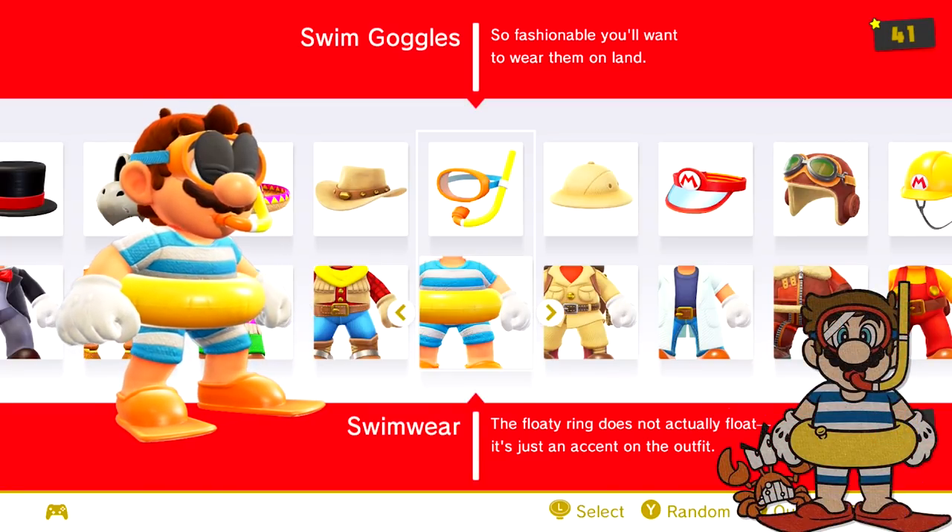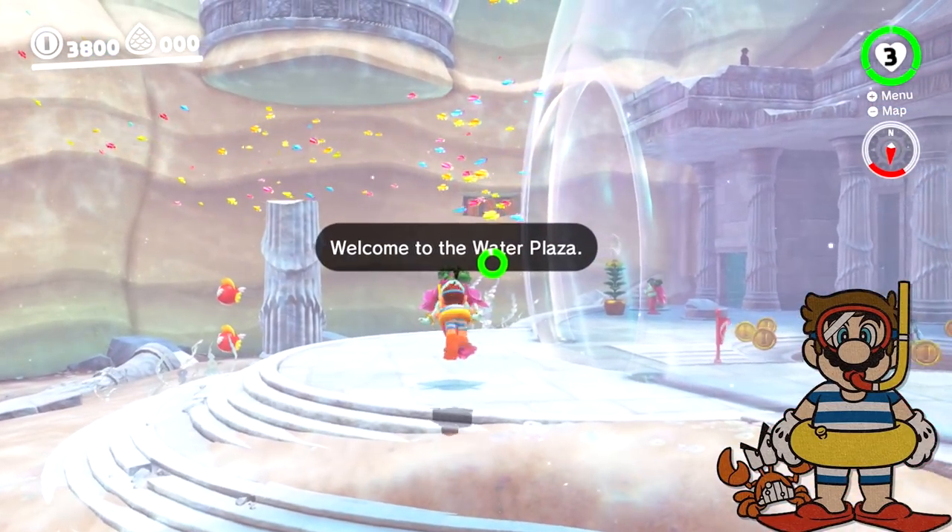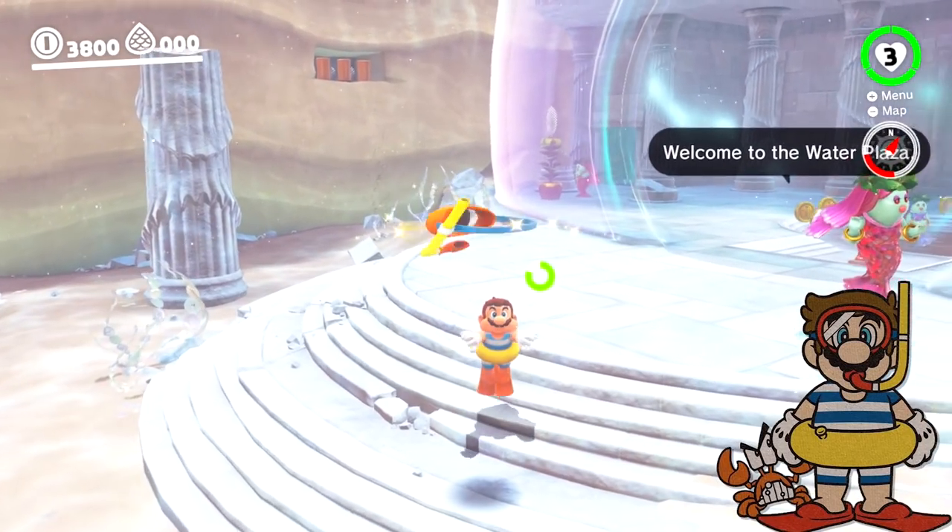The swim goggles and swimwear appeared in the 2016 Club Nintendo Calendar, where Mario is dressed up in many different outfits to accentuate each month. He could be seen wearing this outfit in the month of August.